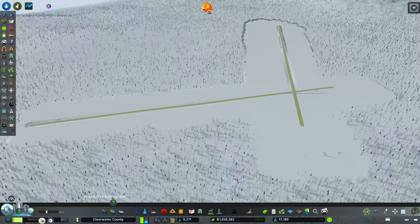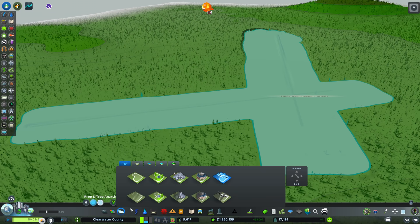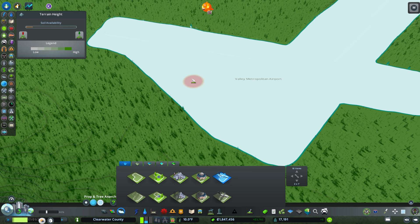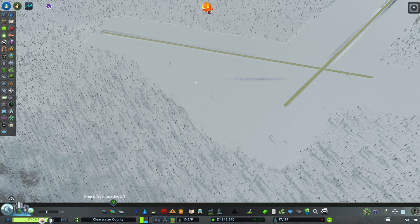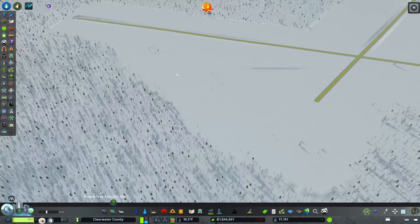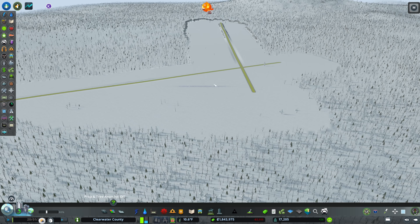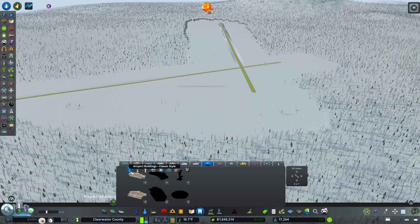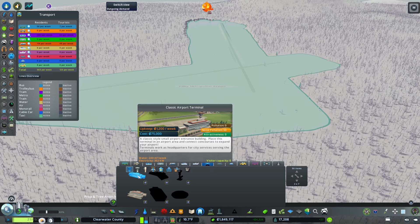The inspiration for this build is rural airports in northern Wisconsin. I looked at a number of them to design this. This is a Level 1 airport — very basic services: private jets, regional service. The kind of airport that would take you from somewhere like Green Bay into Milwaukee or Chicago, not the type that gets you on an international flight. So let's pop into our transportation menu — the classic terminal is the least expensive, least attractive, and most old-school looking, so that's what we're going with.